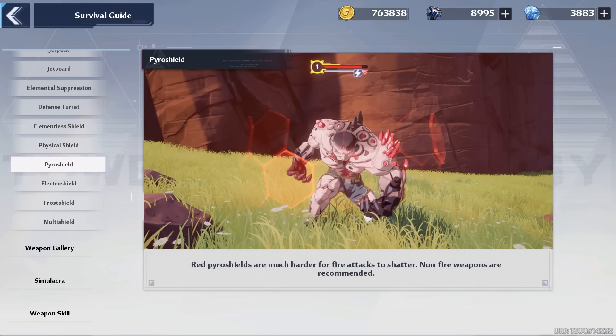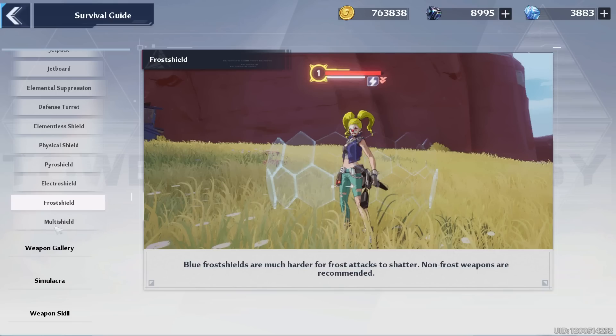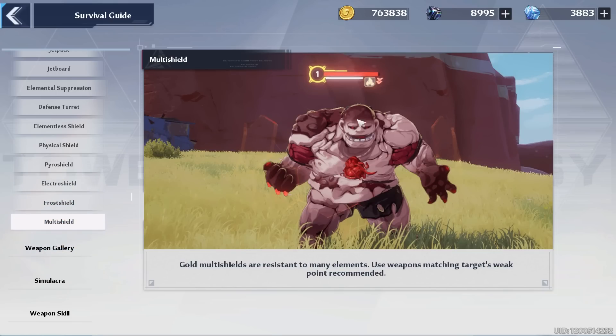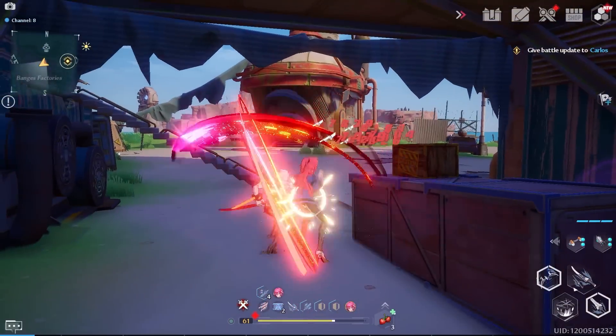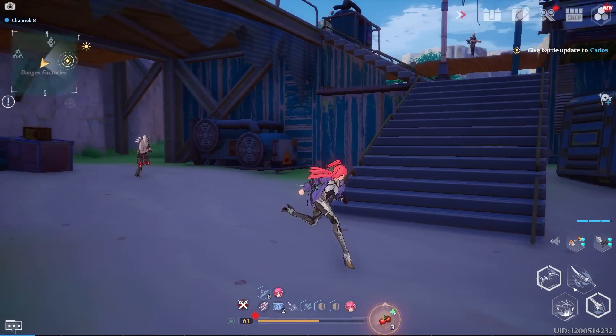There are also pyro shields — red shields — and the same rule applies: do not use fire weapons to shatter them, and they provide pyro resistance. It's the same for every shield type: pyro shields are red, electric shields are purple, frost shields are blue, and then the scariest one is the multi-shield — a gold shield resistant to all elements. The best approach depends on the enemy's weakness; use that element to shatter and deal damage.